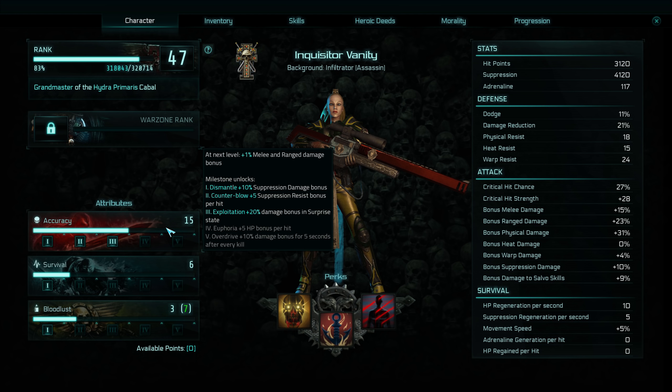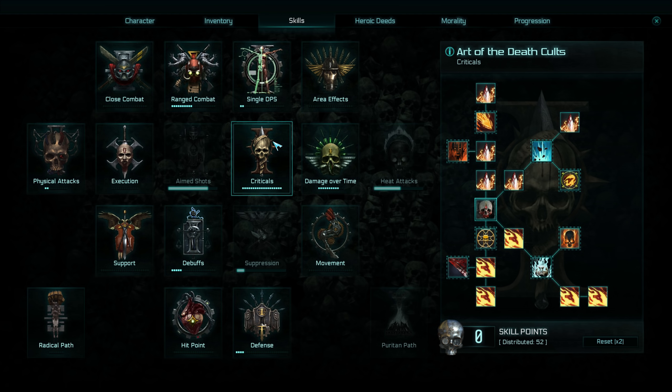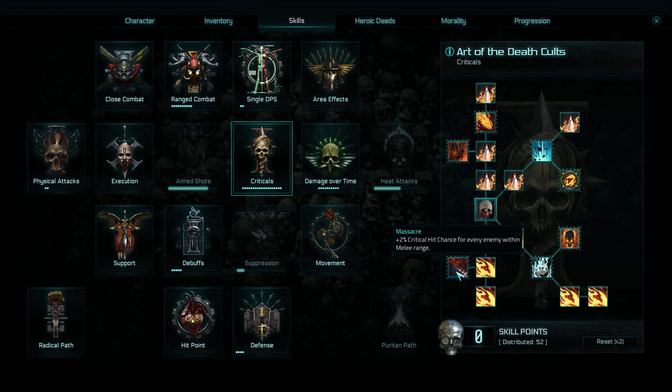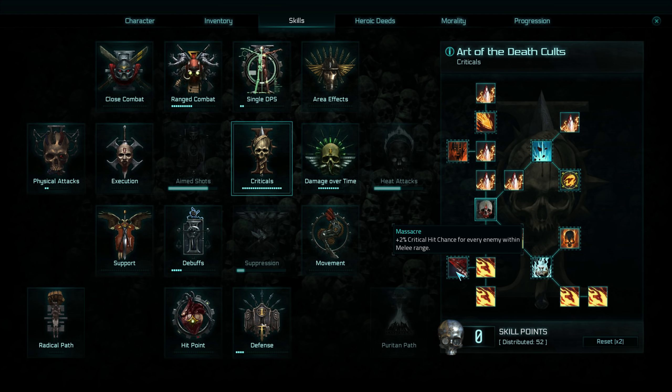Moving on, we've also got accuracy just to pump out as much damage as we can. The plus 20% damage bonus in surprise state is all well and good but it's not going to be that relevant here, though you could probably make use of it. Over to the actual skills themselves — as per usual we've gone full ham within the sniper tree.